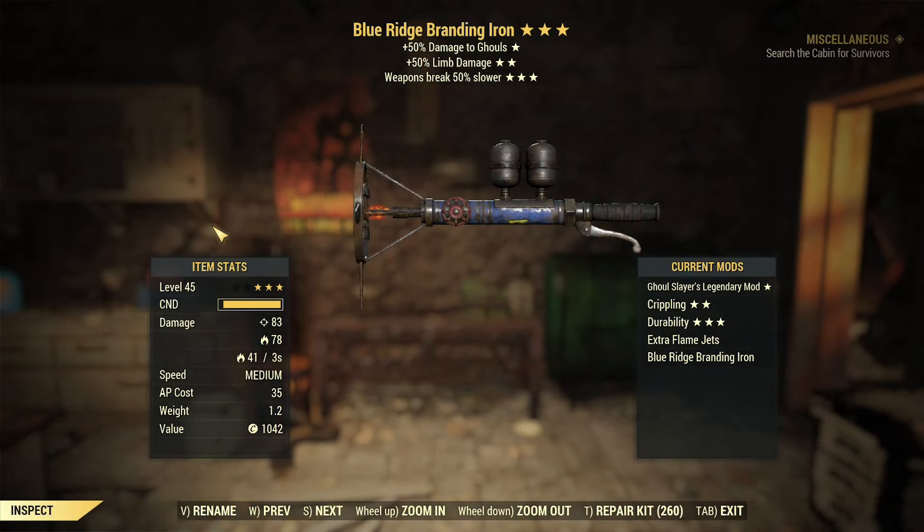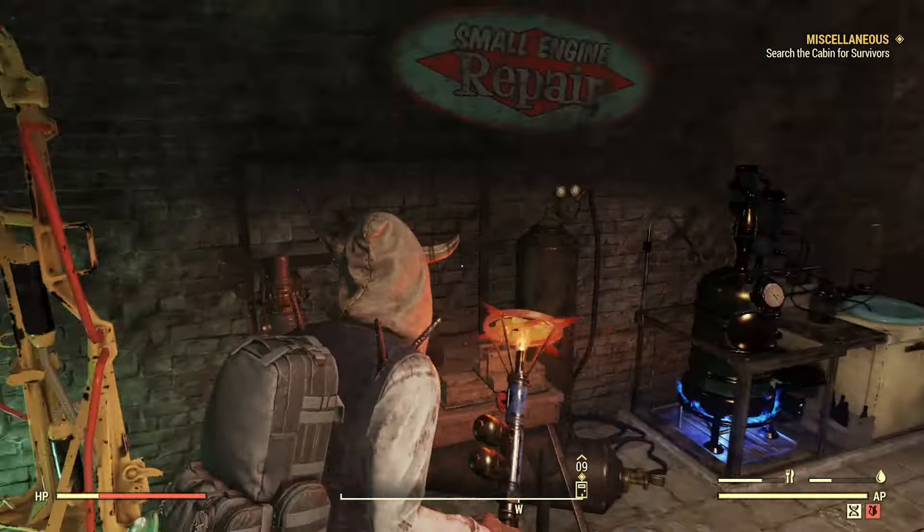The Blue Ridge Branding Iron is a named weapon you can get from one of the newer missions. It's basically a re-skin of the Shishkebab, but it does have some cool effects. Its basic stats are damage to ghouls, limb damage, and the weapon breaks 50% slower. However, it also breaks faster and has an attack speed increase, so it has quite a good swing speed — more so than any weapon of its type. It's an interesting one to re-roll because if you get, for example, bloodied faster swing speed, it will stack with its current swing speed. We're going to try and get a really good roll on it.